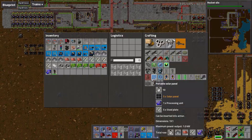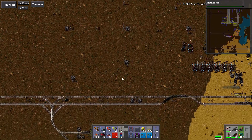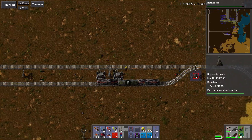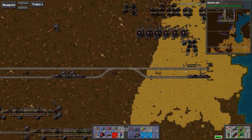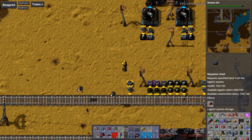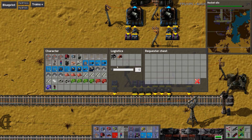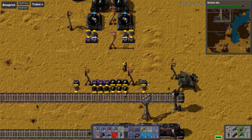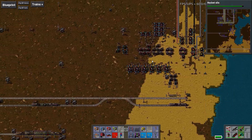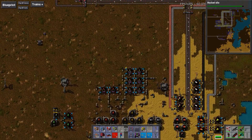So why don't we go test out our new train and make an expansion. Oh, you're out of fuel buddy? Why are you out of fuel - you should be refueling yourself over here. Apparently I didn't set up the request on this right. It doesn't have any coal. Why isn't there coal in my logistics network? We should probably remedy that.